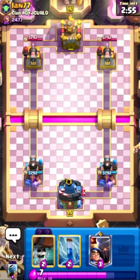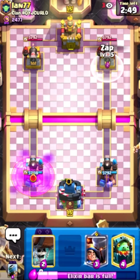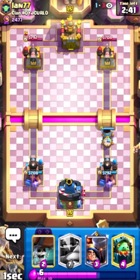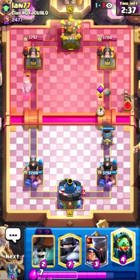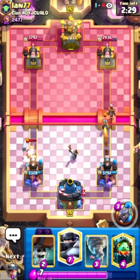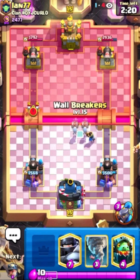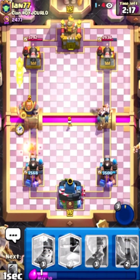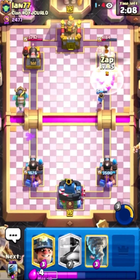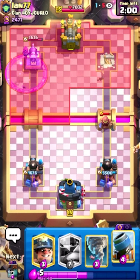Straight into the next game against Ian's 7-7. Interesting to see what he might come up with — probably expecting quite a typical cycle deck. Rage. It's not the best hand, so we'll have to cycle a Zap, and then he'll be playing maybe RG. He did miss his Little Prince though. So let's go for our Little Prince in this lane — and his will get two-shot if he chooses to do nothing. Let's kite this one Skelly. I'm not quite sure what he's doing. If we zap, that's going to get a few more hits — that's tower. What a beautiful zap, every single game in this video, just making the majestic plays.